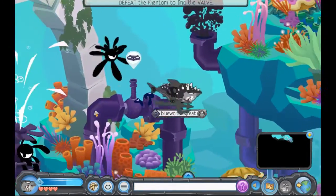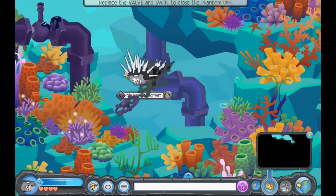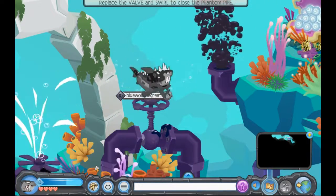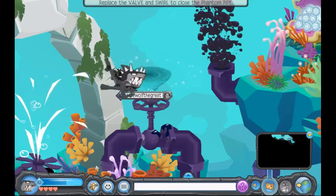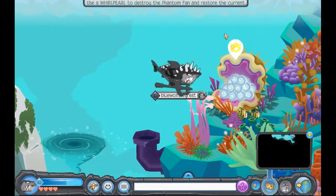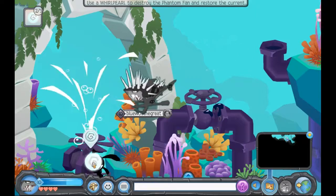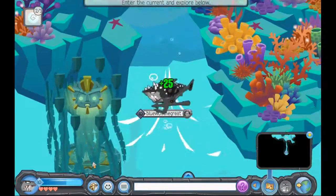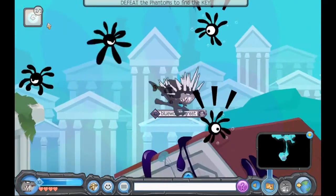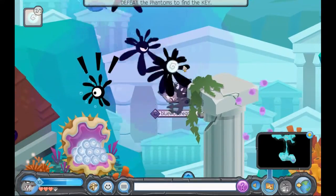So this is what you gotta do. First you trap that phantom, then put the valve here, and then just swirl on it. The swirling unlocks this area, which you can get whirlpools — they're like the broom seeds of the sea. You go down here and you see a lot of phantoms. The trick is you just gotta gather them all up into one place, then just whirlpool them.